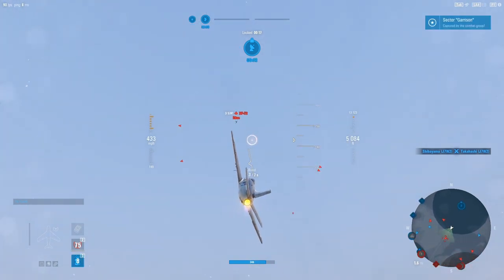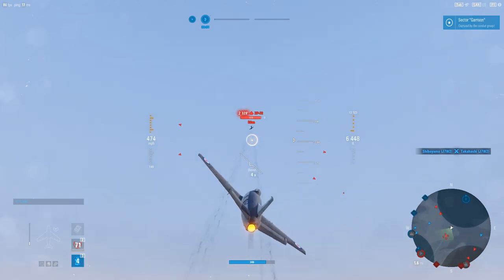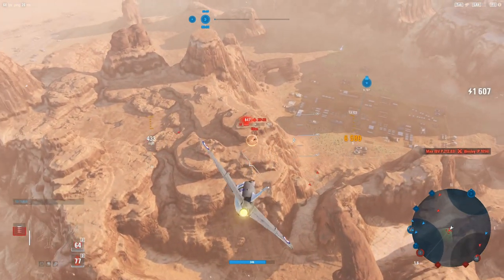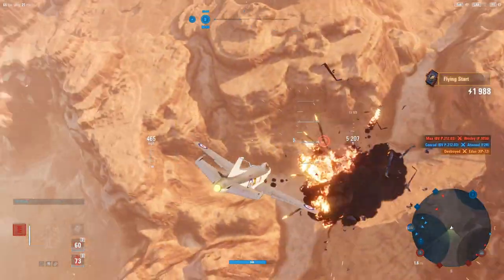I'm going to go for the altitude exchange here and go for the 72. These 20s do have the ability to reach out and touch people at range — getting some good crits — and there we go, got him. Perfect.